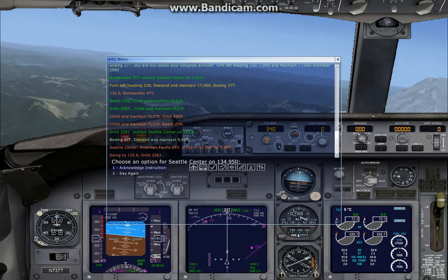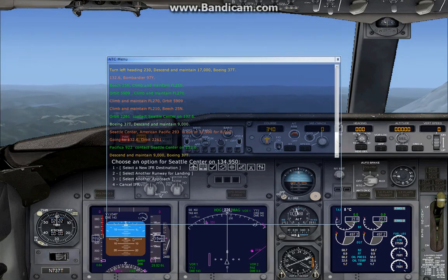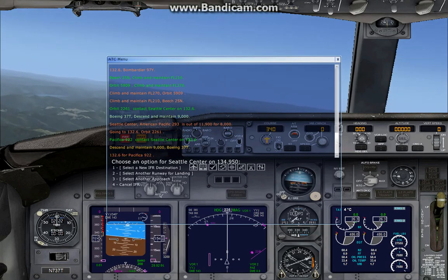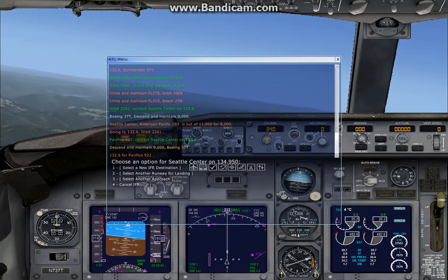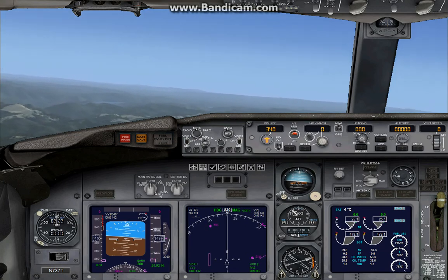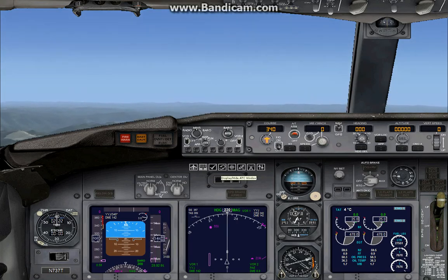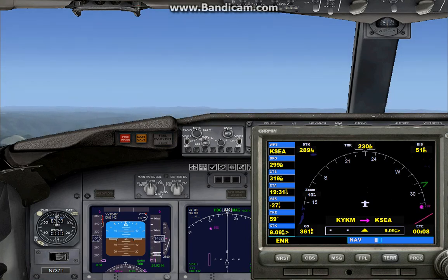We're gonna descend and lose all speed. We're almost at 230 — probably get a really good turn here in a minute, go back in the opposite direction. I've flown this route a couple of times on this game. So we're making our way slowly but surely. 230 over there. Roll it out. Let's continue the descent down to 9,000 feet — we're within 51 nautical miles, 8 minutes ETE.